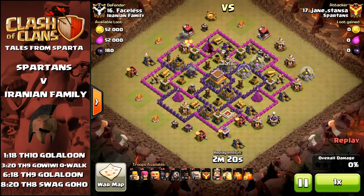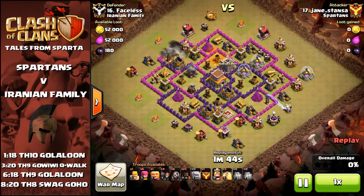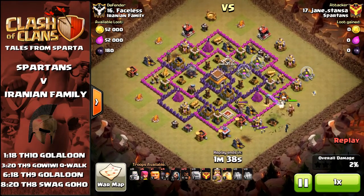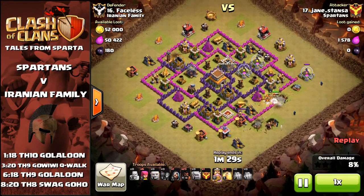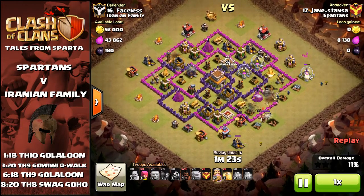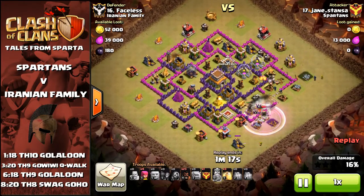Jane here going in with a double poison for their Clan Castle troops. Now he's going to send in another hog from the north-west just to trigger the giant bomb that his first hog missed. Then coming in with a Golem kill squad from the south-east — the aim here mainly to trigger another bomb and kill a few defences, just to help plan where the hogs are going to go. He's going to launch his hogs from the south, and because of this kill squad he knows almost all of them are going to head round in a clockwise direction, which makes planning your heals much easier.